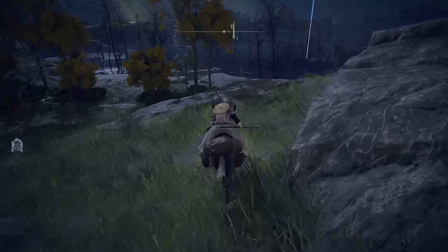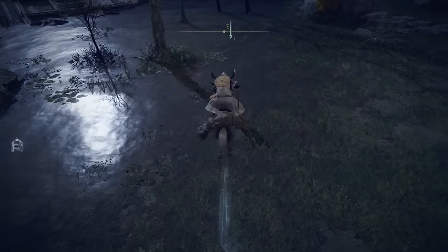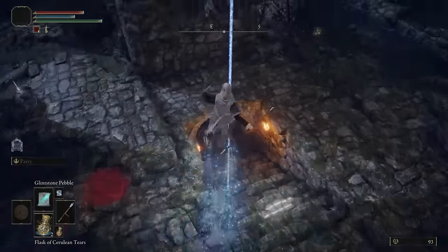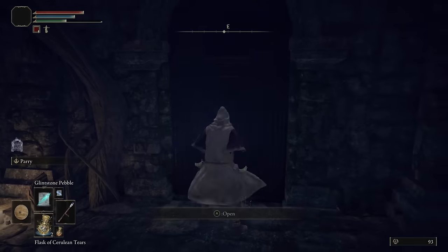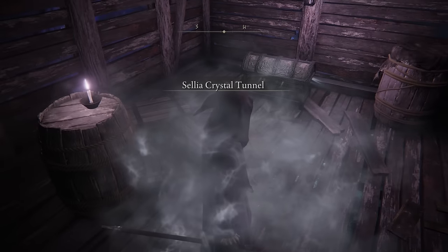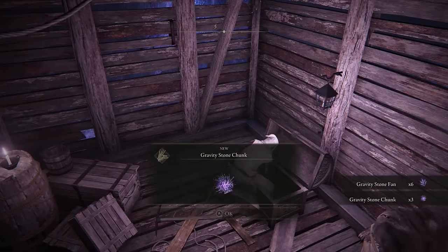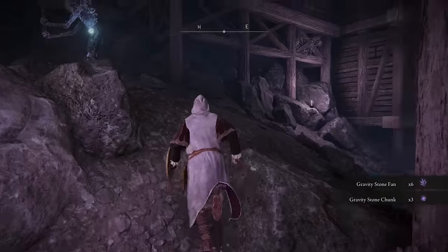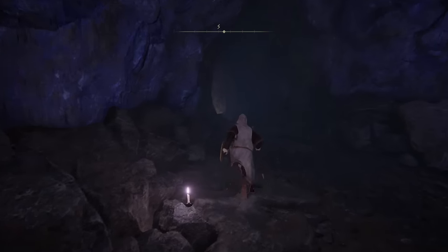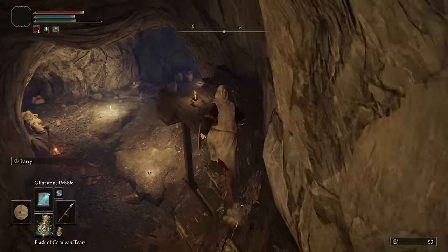From here, pull up your map and go to that marker near the Dragon Burnt Ruins. From there we are going to get one of the best staves in the game along with a really awesome spell. Once you take that treasure chest, it will transport you to the Sellia Crystal Tunnel over in Caelid. This area is probably pretty devastating level-wise. Come out, hug to the right, go down the hallway to the left, and just run and dodge. You should be fine, and then grab this Site of Grace right here — I would just rest here just in case.